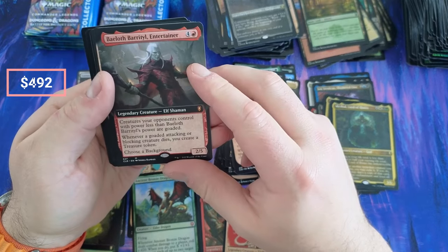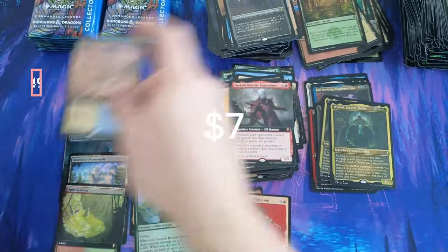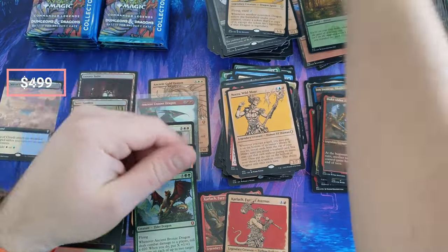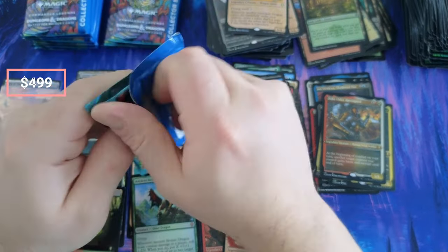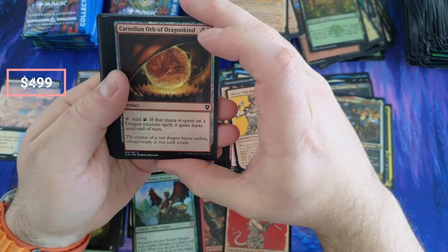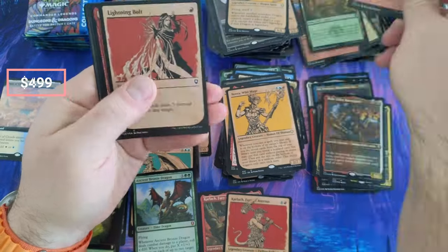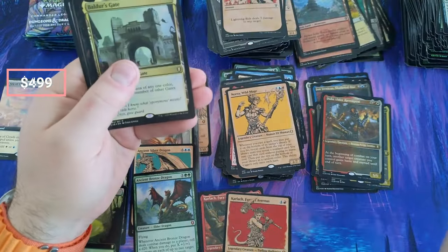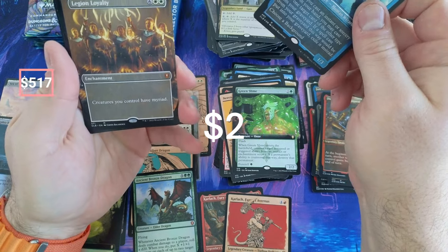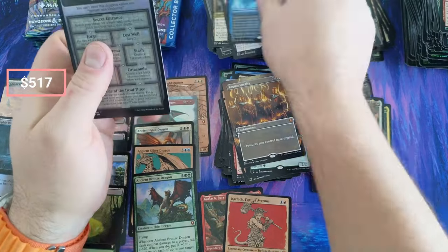Baeloth, Baeloth the Entertainer — you don't see him too often either. Nice Sea of Clouds. Oh the Duke — you don't see that every day, I'm not even sure what he's going for. Oh Carnalon. Game's Haste — nice, I have to put that over there. Great Sword, Stone Speaker, the Bolt. Oh Boulder's Gate, Morphic Pool — two for two. Legion Loyalty, there it is, full art — that's a couple bucks.